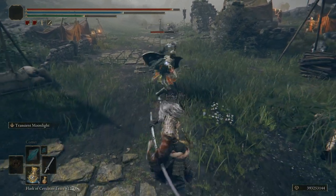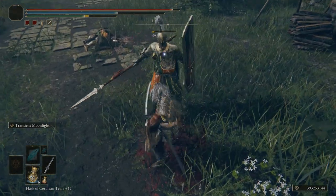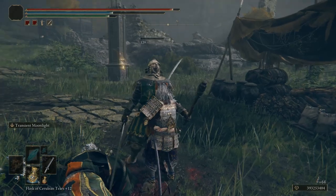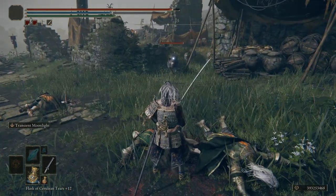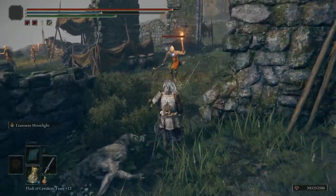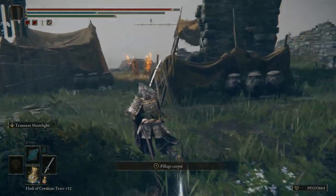This weapon cannot be infused with any other Ashes of War, and it can't be enchanted with magic or boosted by consumables. However, the Moonveil can be upgraded by Somber Smithing Stones, and it does cause blood loss of up to 50. It starts with 73 physical damage and 87 magic damage, but fully scaled up it ends up at 178 physical and 213 magic, making it one of the stronger weapons in the game.